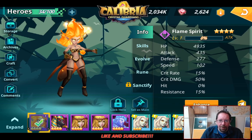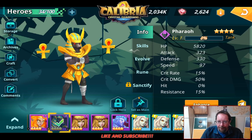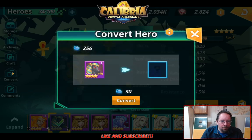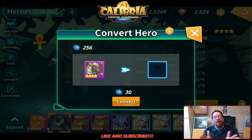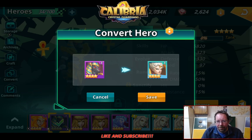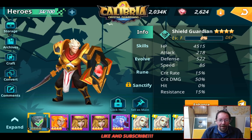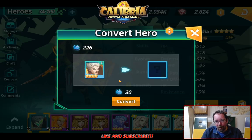There's our new Flame Spirit. Alright, Pharaoh — what are you going to get us? We need a Druid. That is not a Druid. He is craftable, so I can take him. It's already selected; I can just hit Convert again and it will use more essences, of course. But I want a Druid — that's what I'm really looking for.